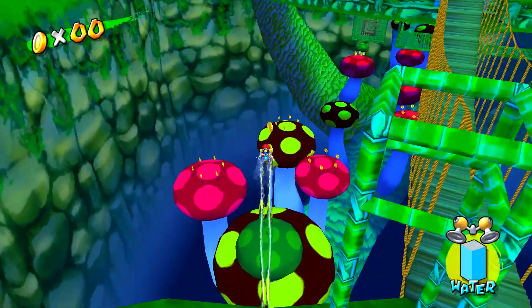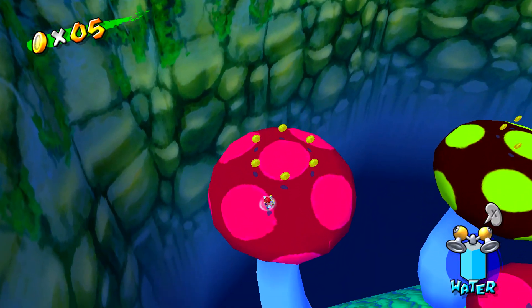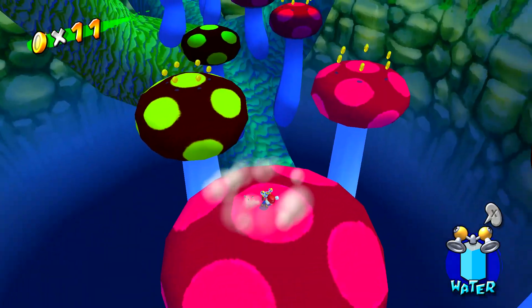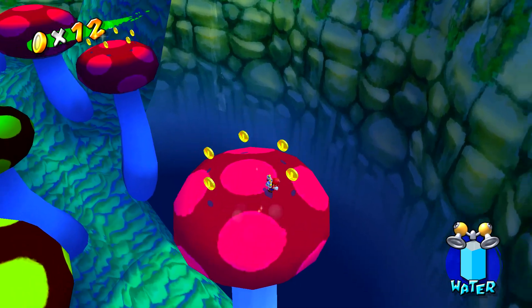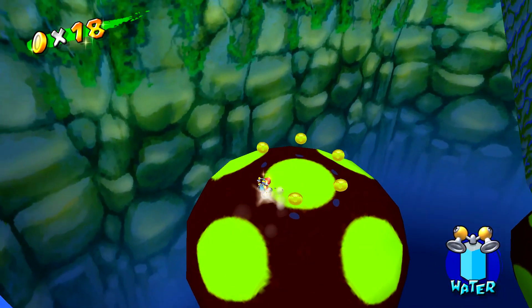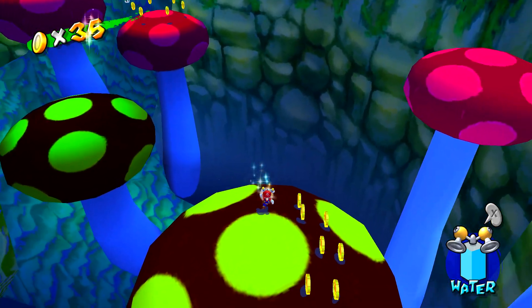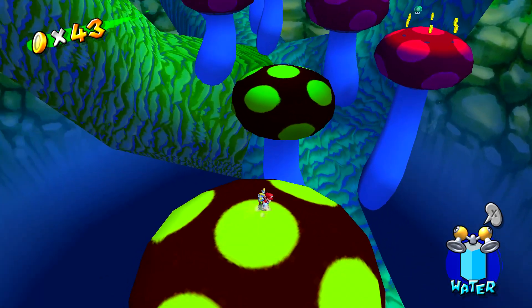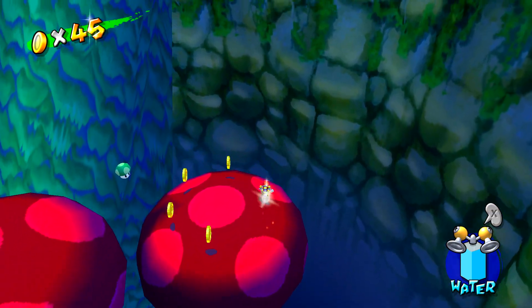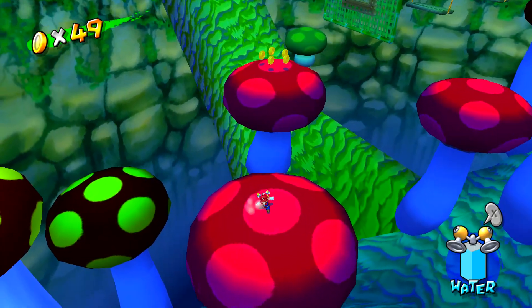Right off the bat, you can see what I mean. Look at these mushrooms — they are covered in coins. And not only that, but if you ground pound them, a ton more coins appear. This is ridiculously easy. These coins do despawn, but it's not at all hard to collect all of them. Just make sure you ground pound every mushroom to check for coins. We're already at almost 50, and we haven't even been in this level for an entire minute yet.